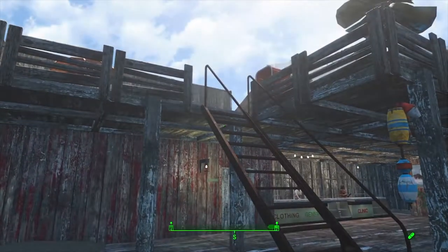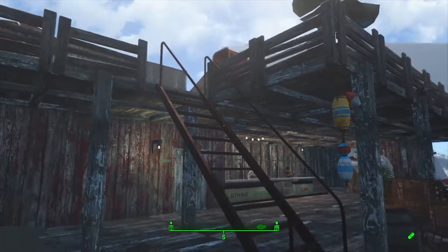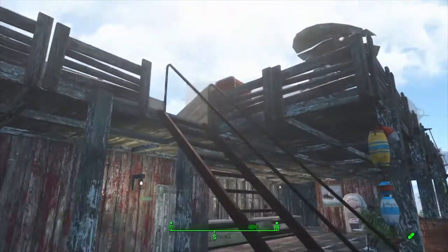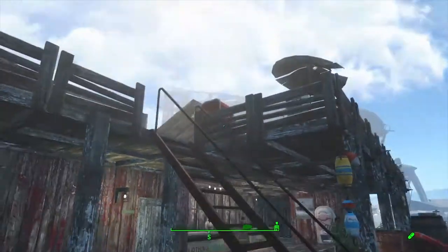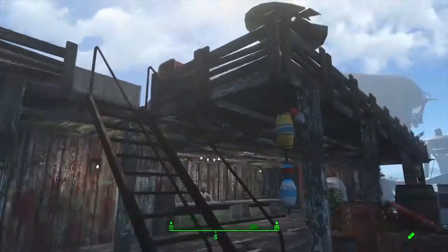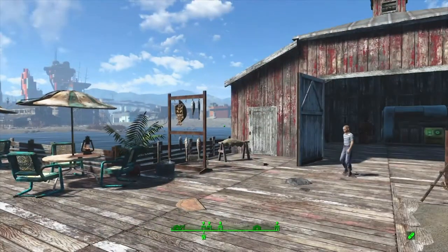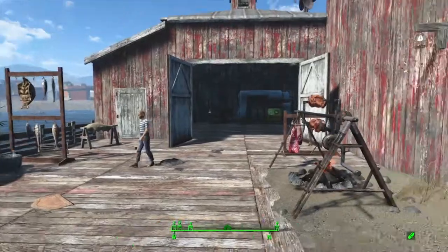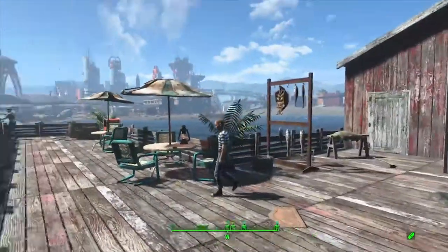Unfortunately I could not find a set of stairs I liked, so I've ended up using a metal one - I think this might be the Far Harbor set of stairs anyway. But everything else, the railings and everything, is all made of wood because I wanted that sort of feel to the whole settlement. I didn't want it to be concrete.